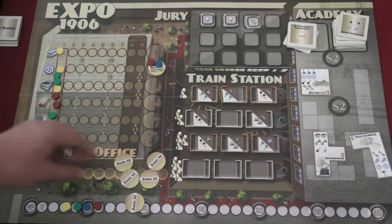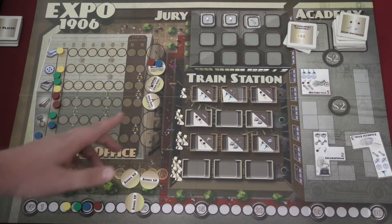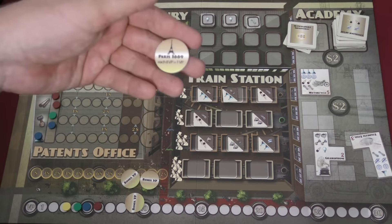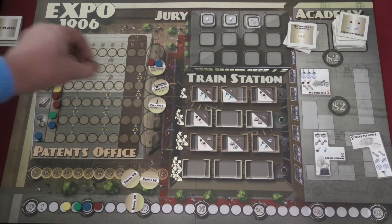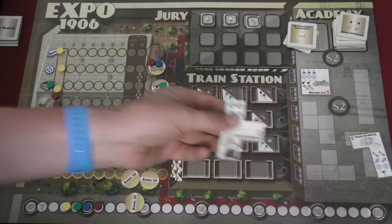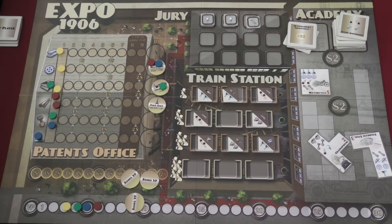The game ends after ten rounds or after a bonus tile is placed on all spots. Players then score points for tokens on the tracks — for example, every eight victory points earns an extra point, or one tile simply gives three victory points. You also score for tiles matching whatever the jury has decided — electrical or mechanical. Most victory points wins the game.